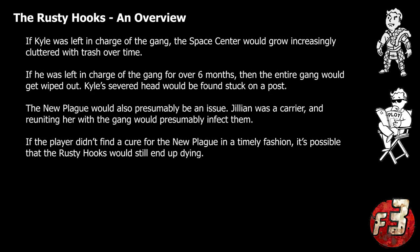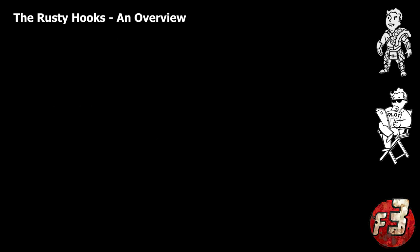The only way to avoid this was by finding some way to replace Kyle with a more suitable leader. Roughly half the quests planned for the Bloomfield Space Center revolved around this specific story arc, with the player's decisions ultimately deciding not only whether the gang would survive, but also how they would survive and who would end up leading them. Which of course brings us to the four named members of the gang: Kyle the Hook, Bear, Sid, and Jillian McKinley.